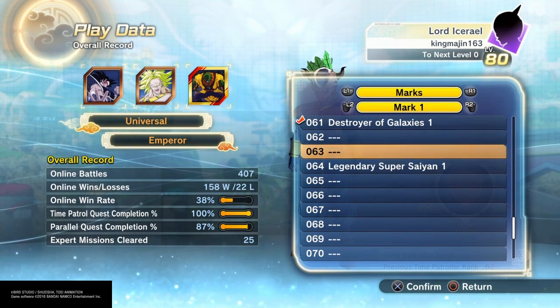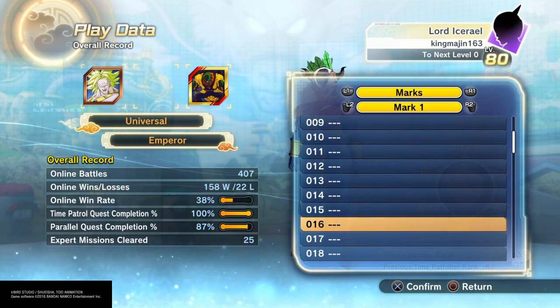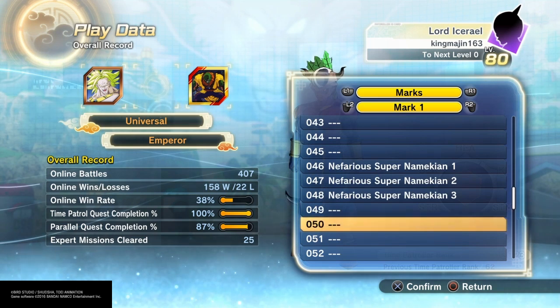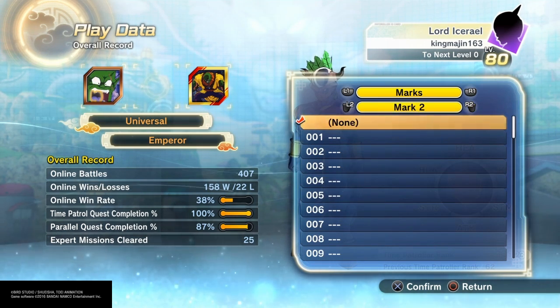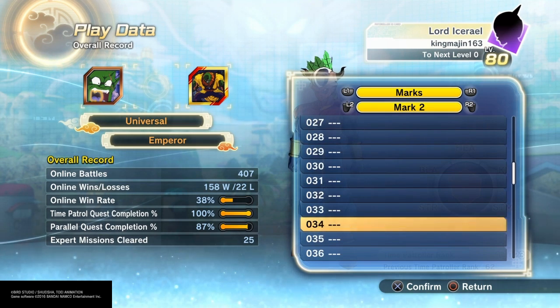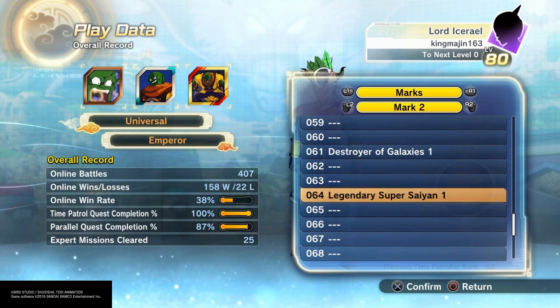To change the marks, you push R1. I already did a little bit of training with Broly earlier — it takes a long time to collect all these pictures. I did all of them for Slug. To change the second mark, you just push R2. These are all of Slug's pictures — this is what they look like. Broly's are pretty cool.